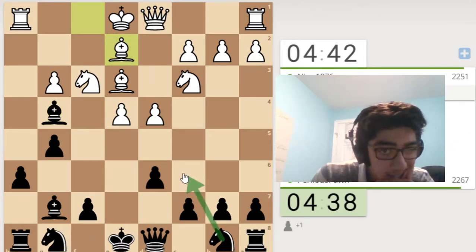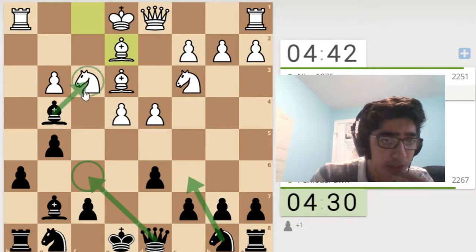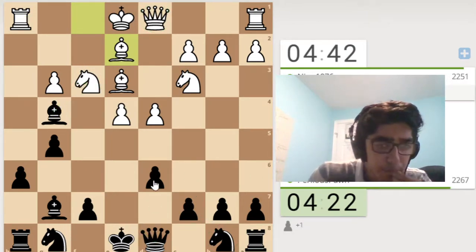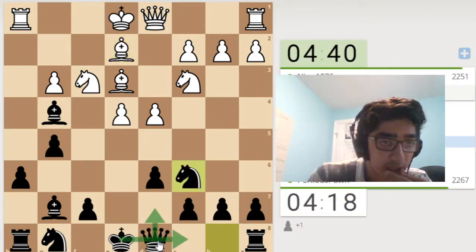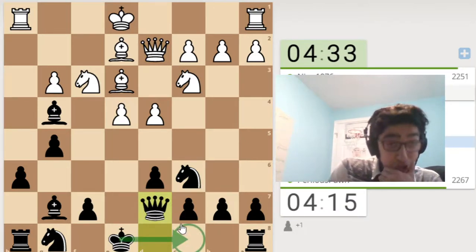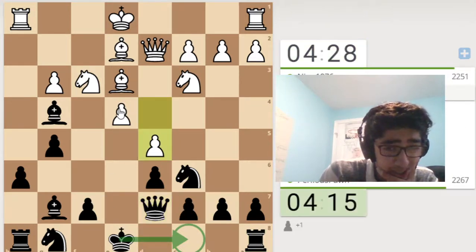And now I could go knight c6, or I could go queen g6, queen f6 to put pressure here and make him play like rook f1. I just want him to not move his queen. I could also play queen d7. I'm going to go for knight c6, queen d7, and castle queenside, because my kingside over here is pretty tender. I'm going to castle queenside and then I should just be up a pawn, I think.